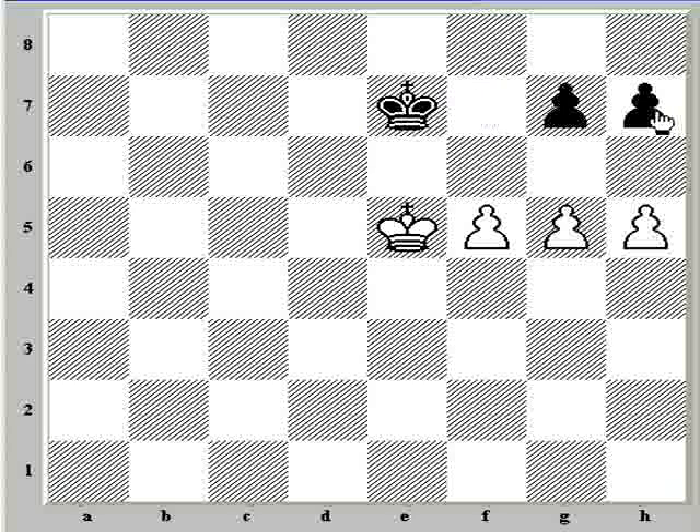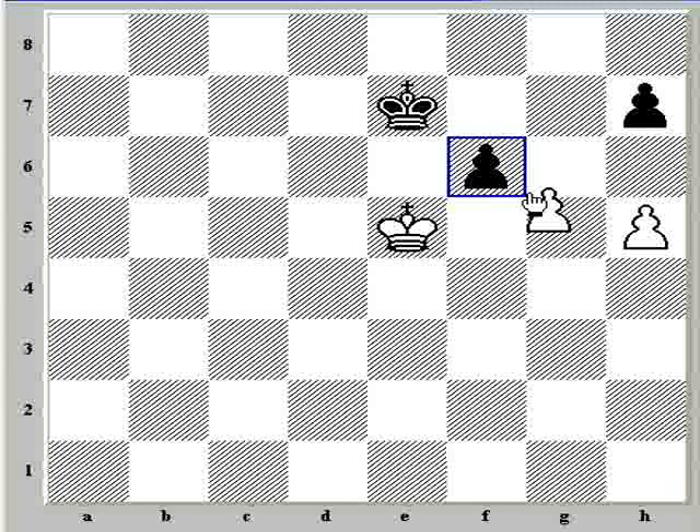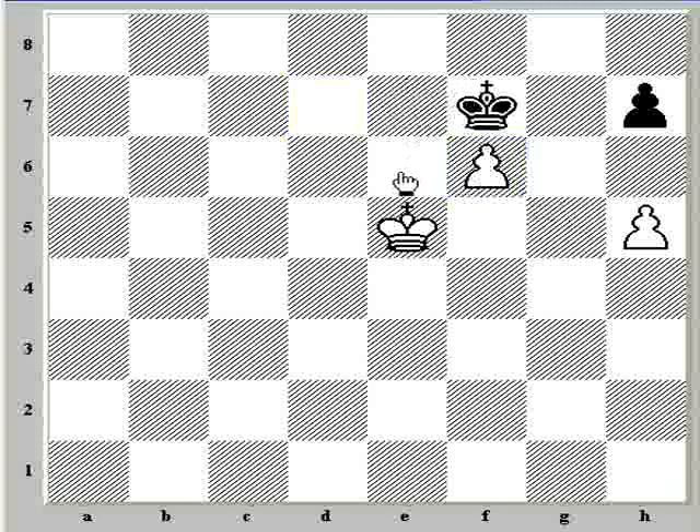That's going to be a key idea here in this pawn breakthrough where both kings are involved: you need to create a breakthrough that gives you a passed pawn and a winning position. So h6 doesn't work. Now let's look at f6. f6 is going to end up pretty much the same way — f6-takes, takes, king f7 — and this should look familiar to what we were looking at before. This is a draw.